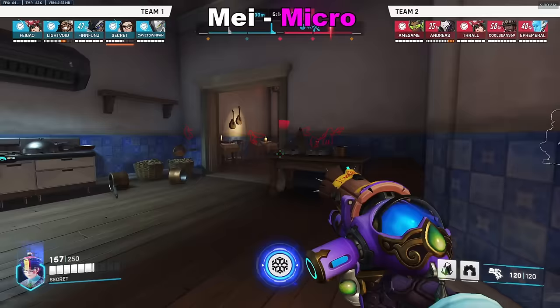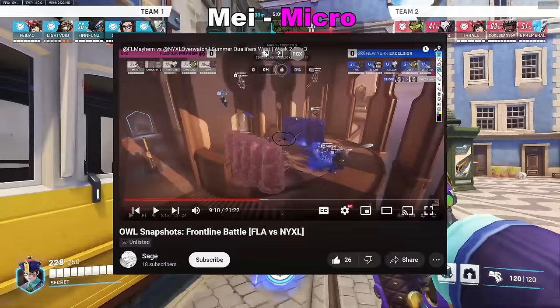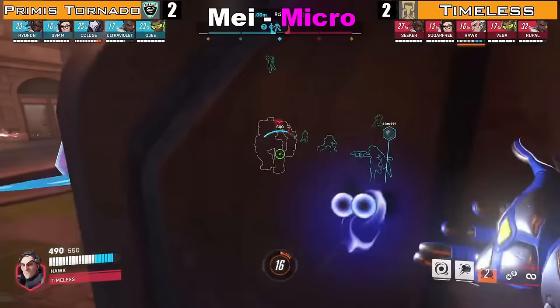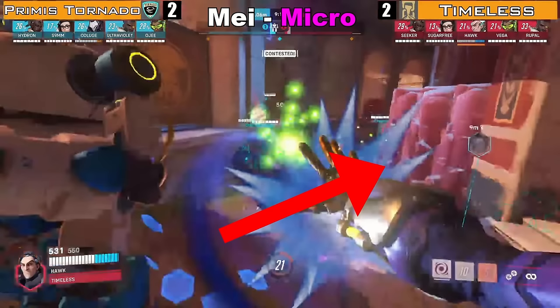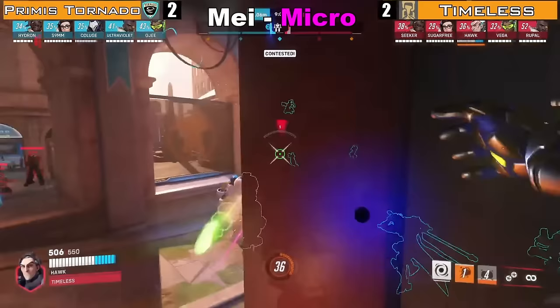This is the peak of NA, by the way. Secondly, try and get walls that are flush with the map geometry to deny areas of cover — credit to Contenders Coach Sage for this idea. Here in Flash Ops, Sam is hard playing the cover to the right side of Hawk, but Sugarfree walls behind Sam, eliminating that cover entirely and forcing out an early cryo. Unfortunately Timeless still loses this fight because Sam just hits a crazy right click.